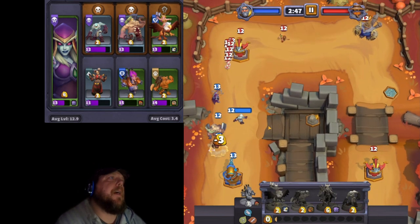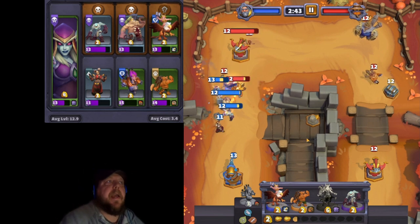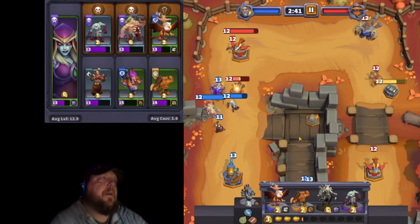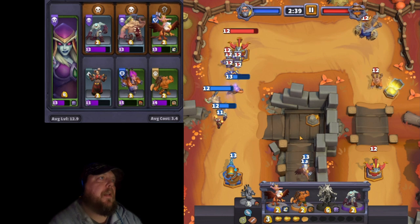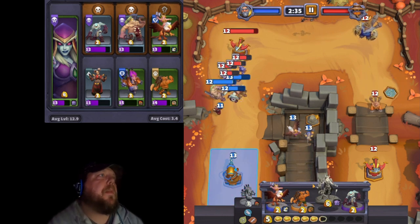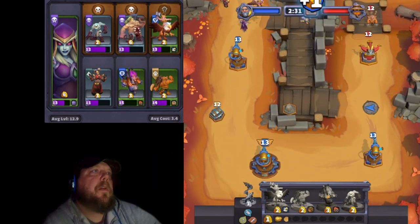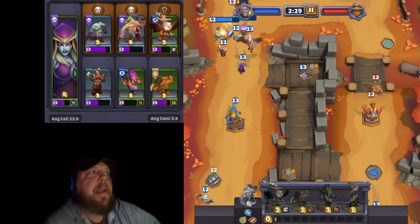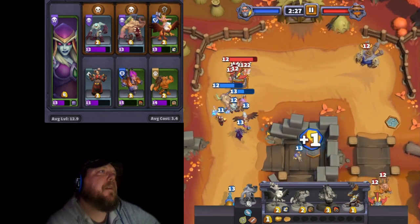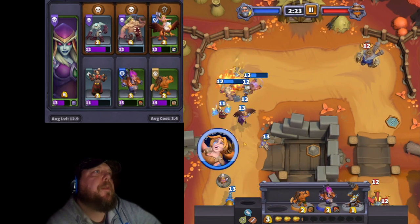You have to do this obviously with all five classes, so if you are playing Hogger, maybe add another ranged unit in, and if you're playing something like Cairn, do another ranged unit. If you're doing Ren, do another tank. It just kind of depends on the classes that you're taking. But I'd say two to three — I'm running three ranged units here.